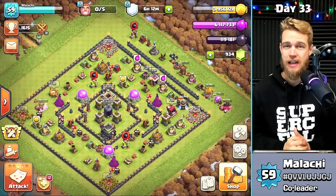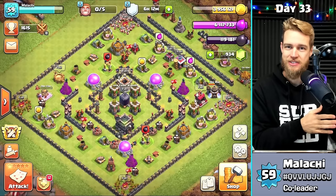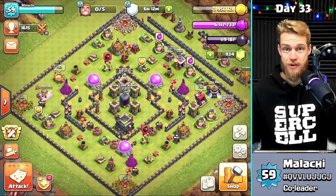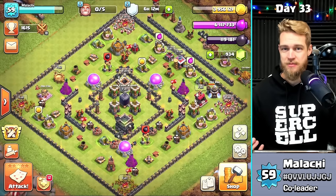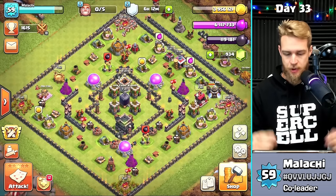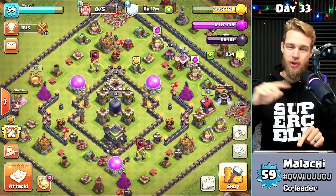It is day 33 on Gold Pass Clash in this one-year journey, and I am already at Town Hall 9. Normally I try to do these upgrade guides before I go to the next Town Hall, but I've figured out some things. Things are a little different for me because I'm going through Gold Pass, and you get lots of extra bonus perks and loot. So if you want to follow along, don't forget to subscribe.